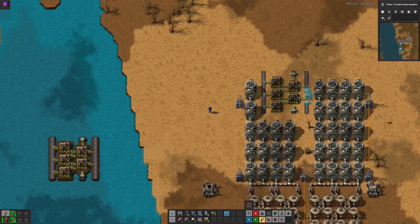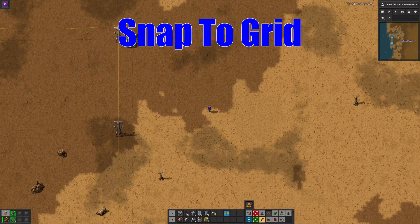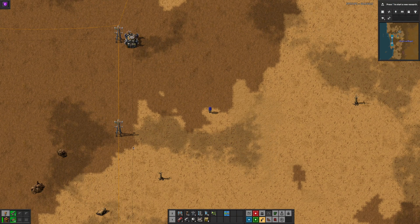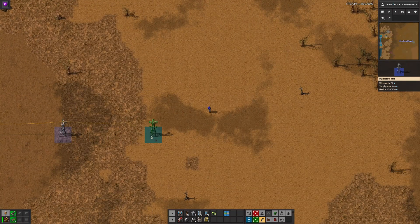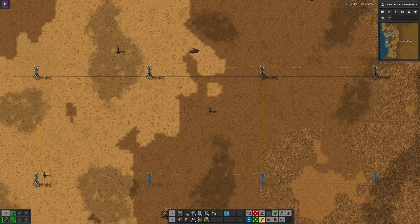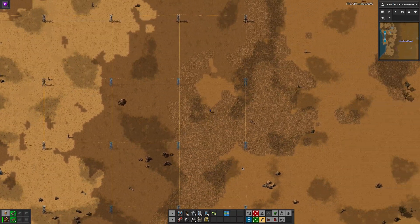Now that we've looked into placing blueprints, let's go back and look at snapping blueprints to a grid. I'm going to place two large pylons at the maximum distance apart, and from here I'd like to create a grid of pylons at this distance for full electrical coverage. I could do this manually by holding the mouse button and dragging, which is great for a single line, but not so much for a grid. I could copy and paste chunks, but it's a little fiddly to line up properly. With snapping, we can make it much better and much more powerful.